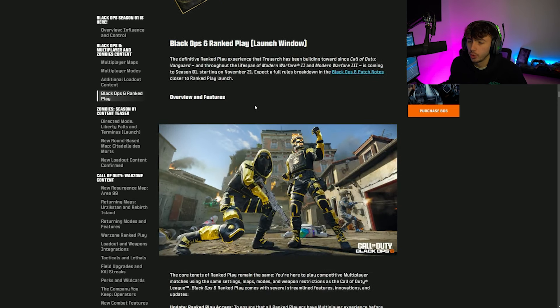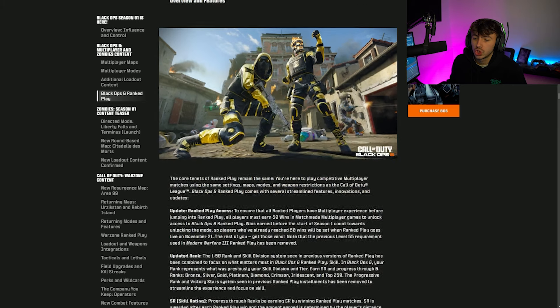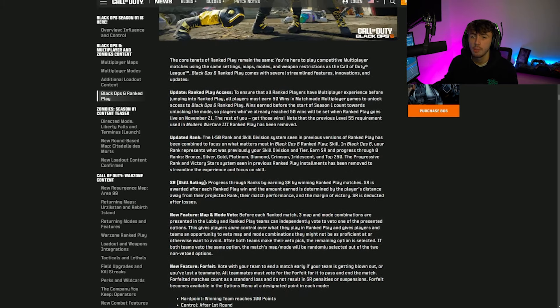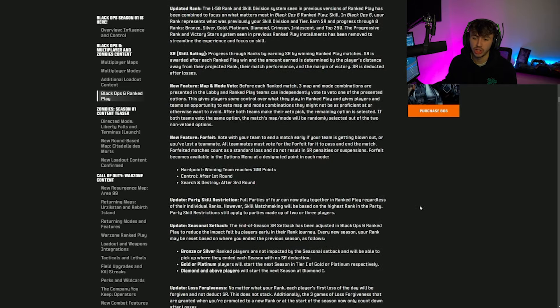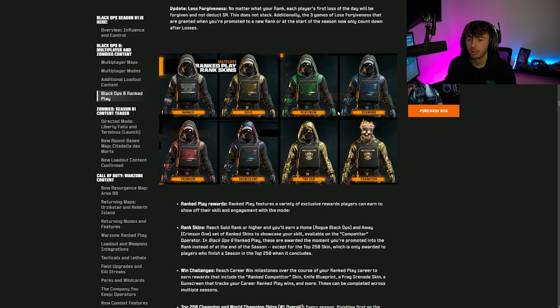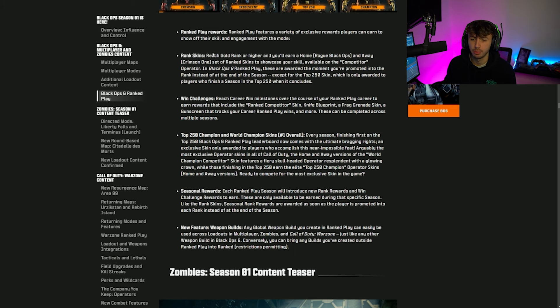Black Ops 6 Ranked Play is launching November 21st with a full rules breakdown in the patch notes closer to launch. The skins for Ranked Play look really cool — the Champion skin with a fiery head is absolutely fire. Ranks include Ranked, Gold, Platinum, Diamond, Crimson, Iridescent, Top 250, and Champion. I'll make a separate video breaking all of this down when it gets closer.